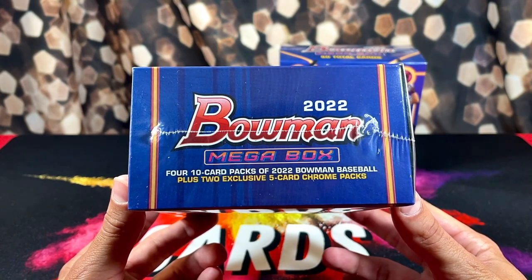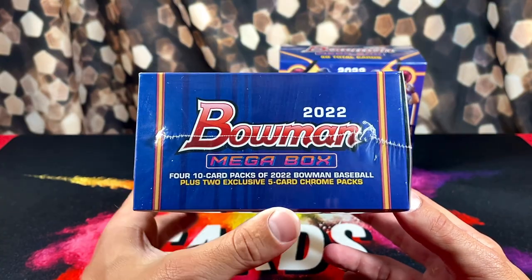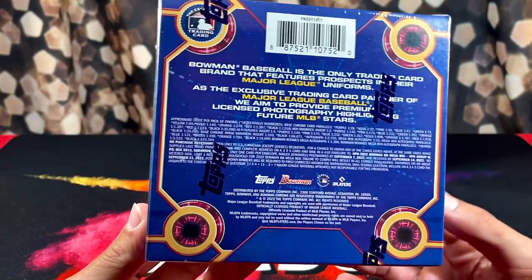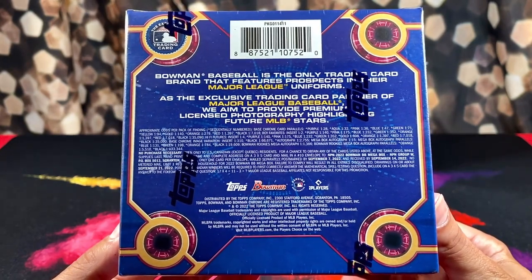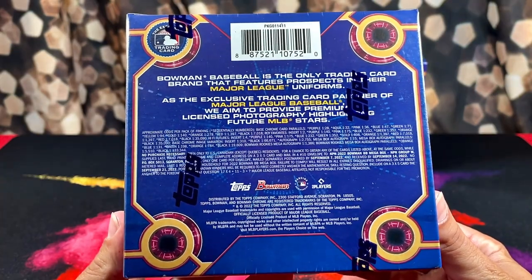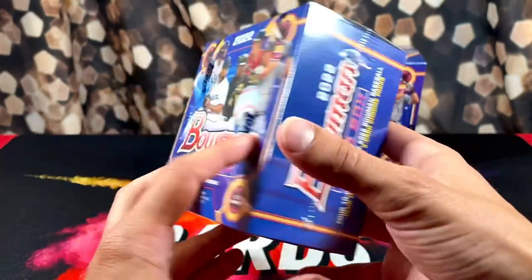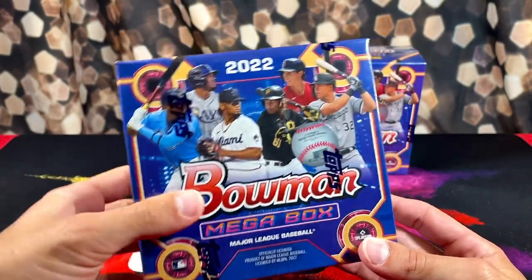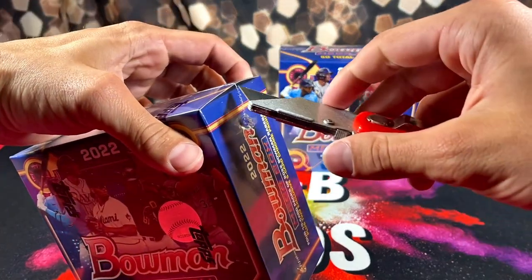In these boxes we're looking at four 10-card packs of 2022 Bowman Baseball, then there are two exclusive five-card chrome packs as well. If you guys want to take a second to pause, here are all the randomly inserted pack odds. They've got a pretty good amount of numbered parallels — hopefully we're able to pull one of those or a nice auto. Without any further ado, let's start with this box right here.